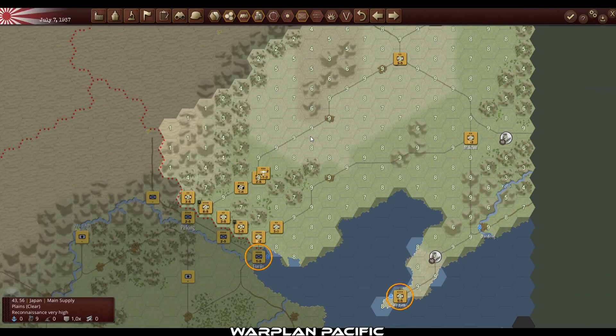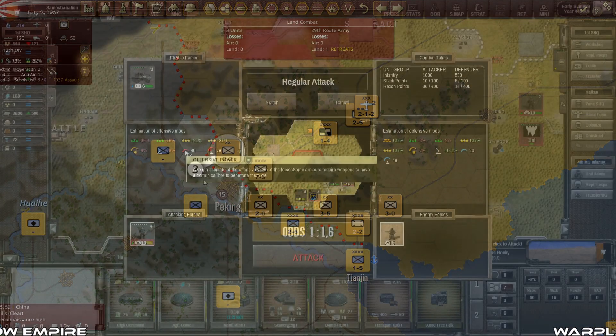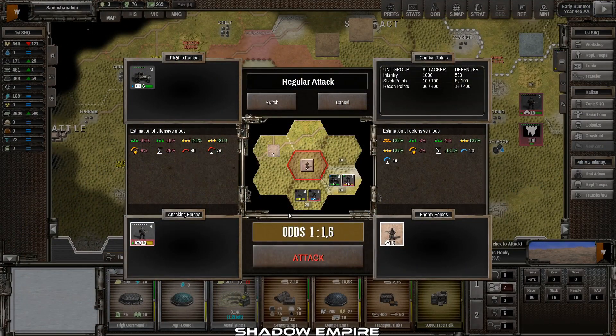War Plan Pacific is an operational-level turn-based war game in the Pacific theater from December 1941 to 1945. The game puts focus on surrounding your enemy and doing coordinated attacks.